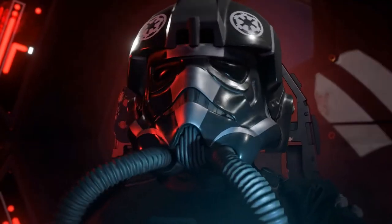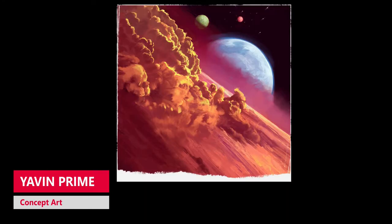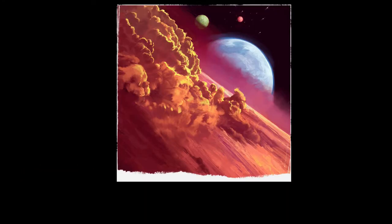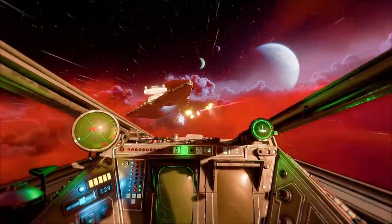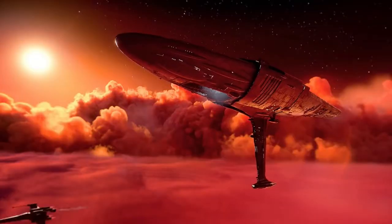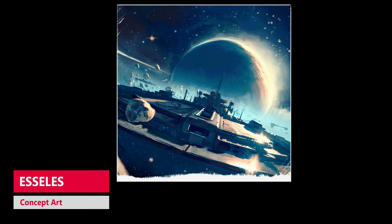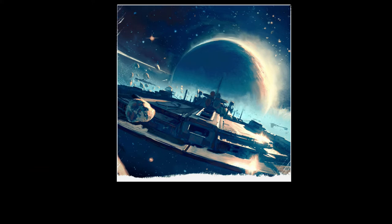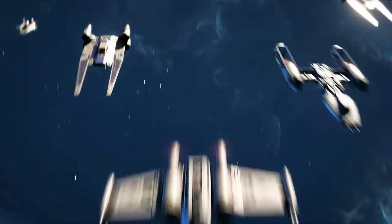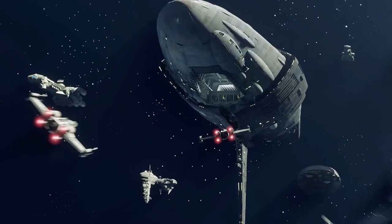Six locations have been confirmed for the game. Yavin Prime, located in the Outer Rim territories, is a massive gas giant. Yavin 4 was home to a rebel base and remains a significant location for the New Republic. Esal, close to New Republic space, has been under Imperial control for a decade — inside its ice ring the Empire conceals a listening post that the New Republic wishes to destroy.